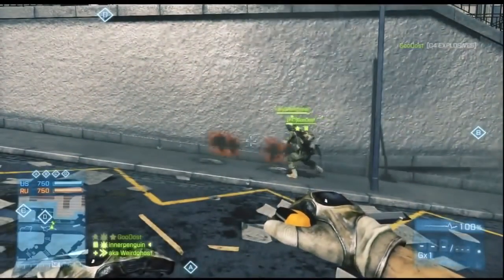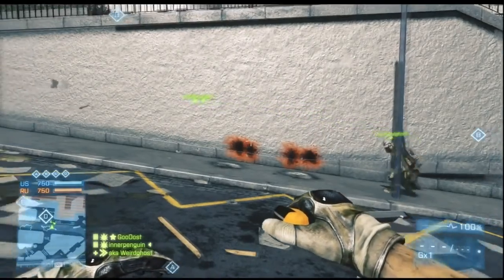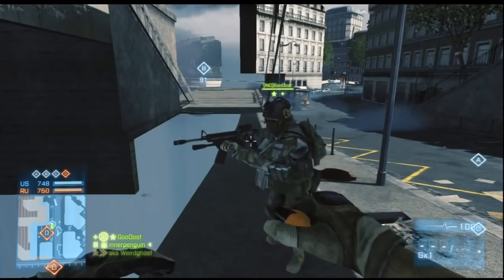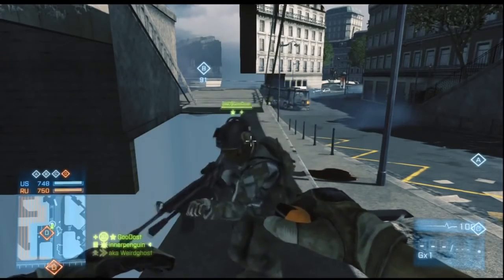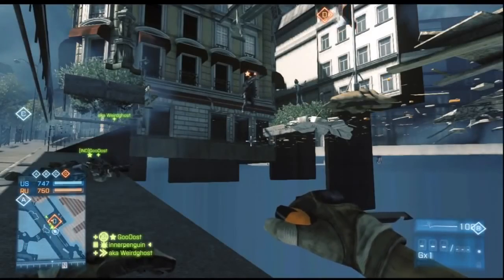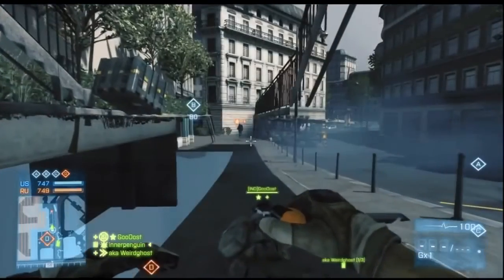At flag D, you guessed it — perform the suicide revive method. You probably guessed you can capture flag D here. Wrong. Instead, perform the periscope gun glitch from QED 23, and kill those attempting to capture the flag.